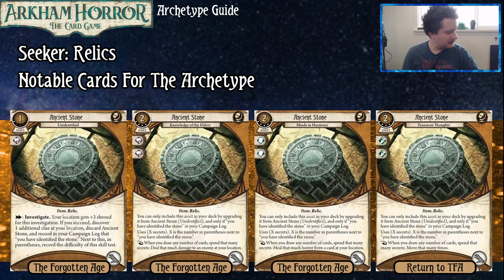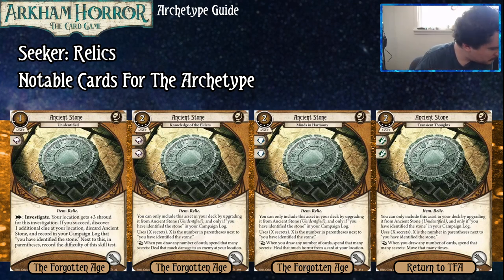This is Ancient Stone. You have to have paid experience to get the base version — the untranslated version — into your deck. As an action, you can investigate; your location gets plus three Shroud for this investigation, and if you succeed you get one additional clue, discard the Ancient Stone, and record in your campaign log that you've identified the stone, marking a tally equal to the difficulty of the skill test. So if you're at a Shroud three location and you use this and succeed, since the test will be six, you'll mark six next to it.